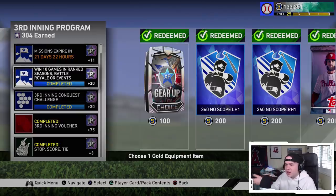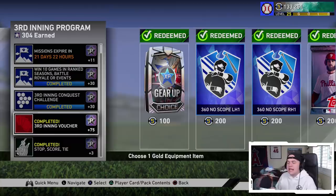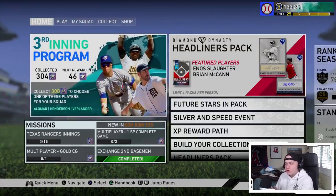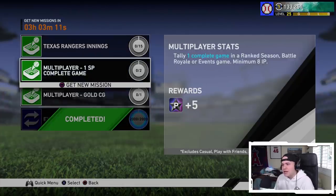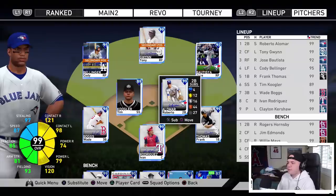I did the 10 wins in BR ranked seasons, the online wins, the conquest, all of the moments, and the voucher. One thing you can't forget about is the daily missions — they give you a ton of stars every single day. There's always an exchange worth two to three program stars. There's always a missions inning, like 15 innings with Texas Rangers players — just put a Rangers player at every spot, play two innings of a CPU game, quit, and you get two stars. There are usually two online missions too, some annoying like a gold complete game, but don't forget about these.